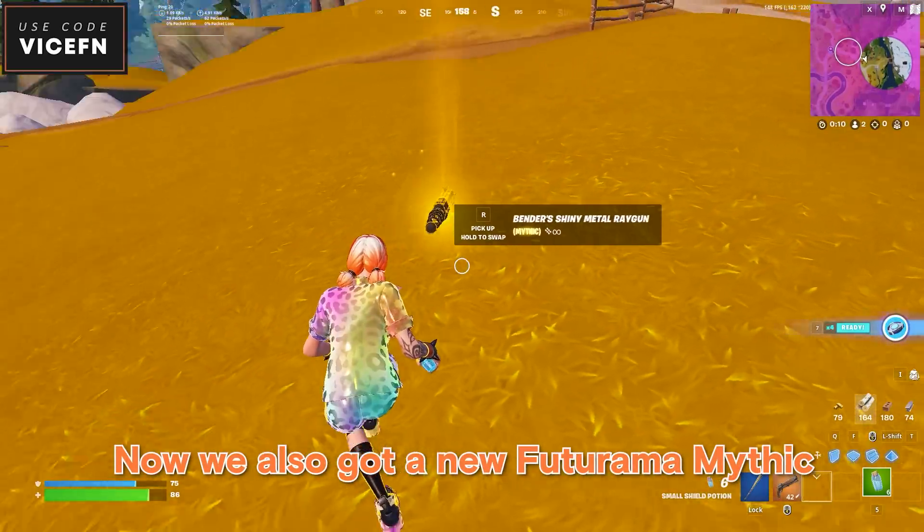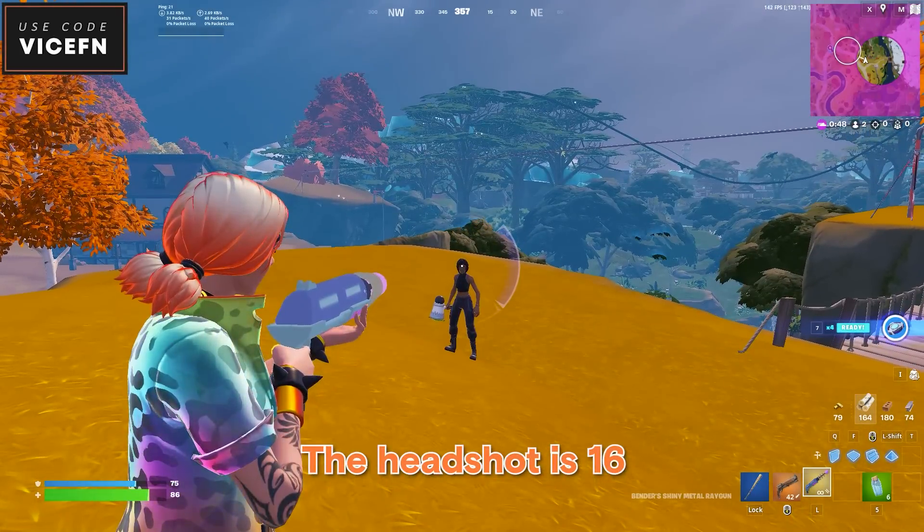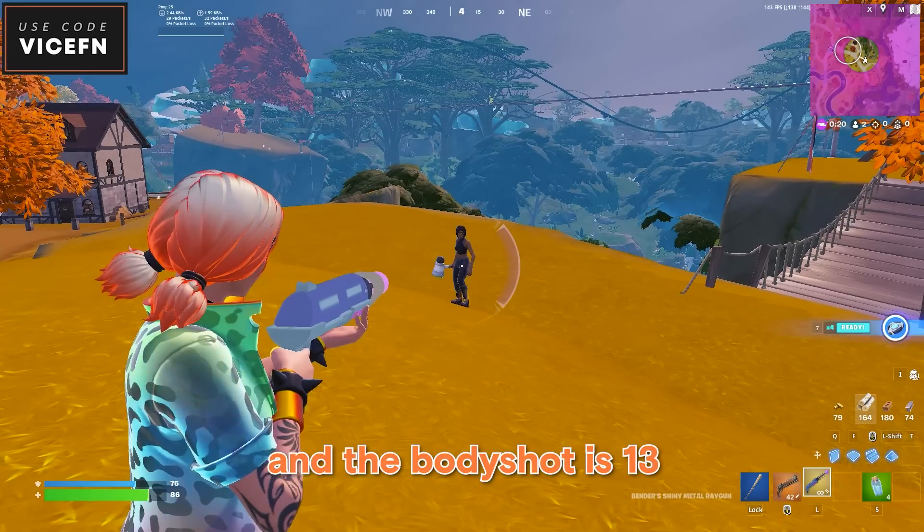We also got a new Futurama mythic. It works like a ray gun. The headshot is 16 and the body shot is 13.